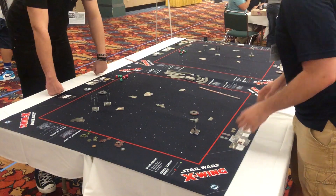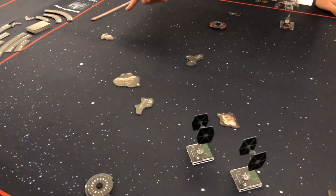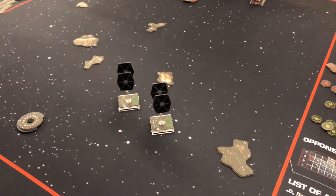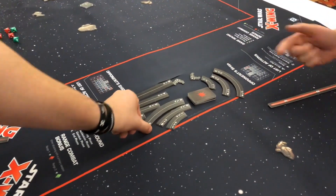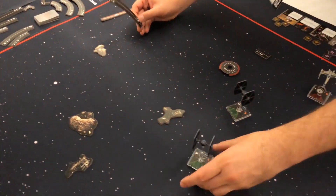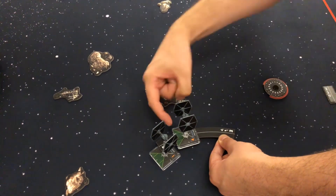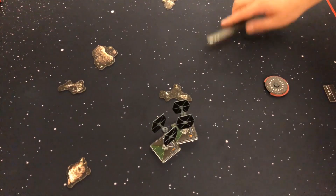These obstacle shapes are similar to ones you might recognize — they might be from the original core set and the Force Awakens core set. One of the other things you'll notice about the way the template has changed is now we have a line down the middle. The benefit of that is so that if I have this template and I'm going to run into you perfectly, you're able to align up the front and back with the lines to help actually align it properly. It's just a quality of life thing — I really appreciate that.